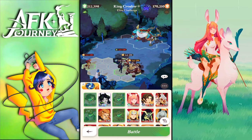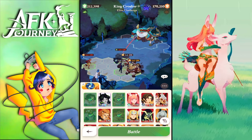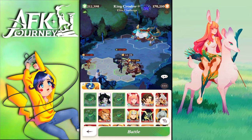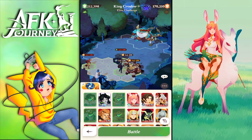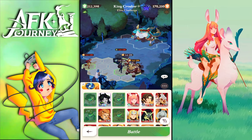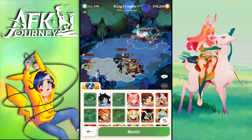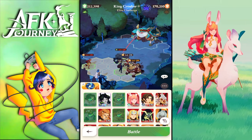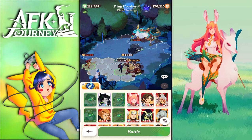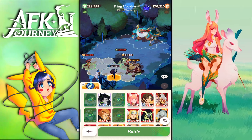Even at level 100, King Croaker will one-shot anyone who isn't built — even my level 130 characters get one or two-shot by auto attacks. So don't play Kruger unless he's at mythic plus; same for Marily and Koren — they don't offer enough damage below mythic plus. OD is placed in a specific back position because initially he won't get the buff from Smoky, who needs to be within three tiles.